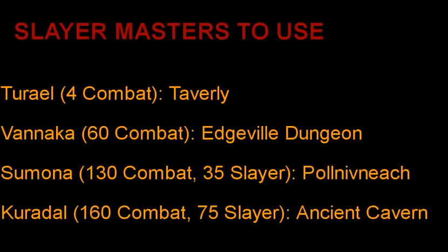So for the Slayer masters to use: when you're just starting out and you haven't done combat before, or if you're below level 60 combat, I would recommend using Turiel in Taverly. He's right really close to the lodestone, just right by a little bridge in Taverly. He's quite easy to find, and he'll assign you very low level monster tasks that you can kill even if you're just starting out. Then at level 60 combat, you can move over to Edgeville Dungeon and use the Vanica Slayer master, who's going to assign some higher level tasks, and you'll get more XP and more money. So as soon as you're level 60 combat, you want to move over to him.